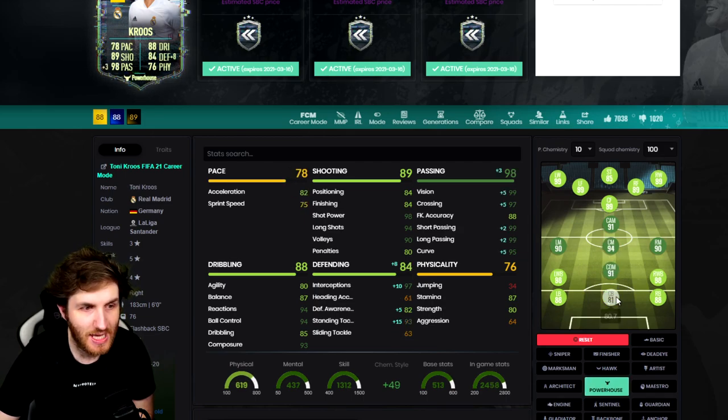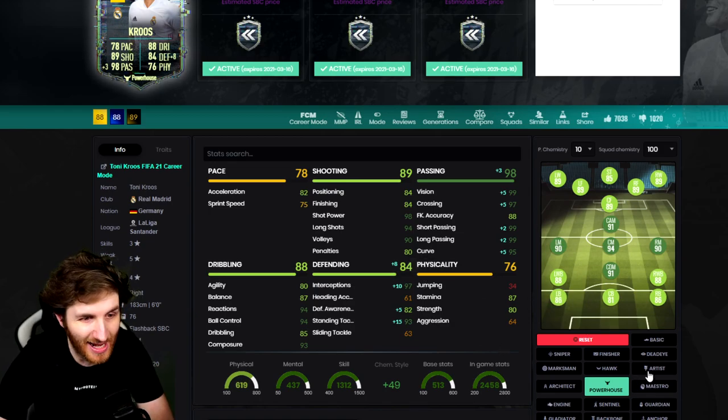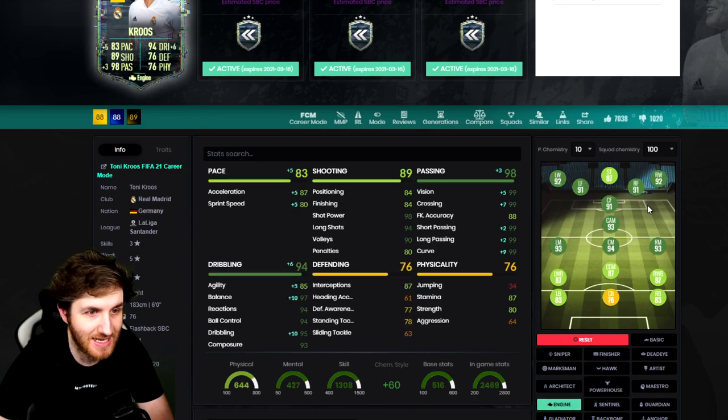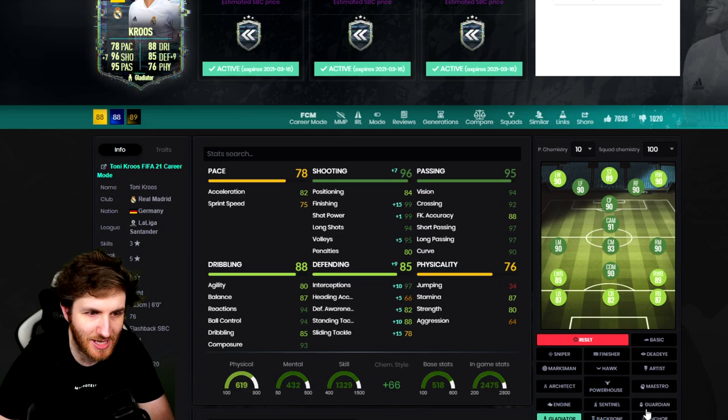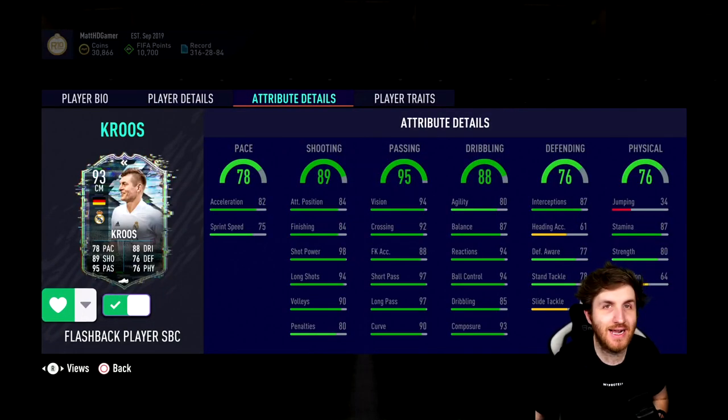Powerhouse looks like a really good option to improve his defending and physical. But for me personally, I would probably go engine. And as you can see, even a 92 rated right winger would be Tony Cruz — that's mad! Look at that: vision becomes 99, crossing becomes 99, 97 balance with that style. I think Gladiator might not be too bad either. But overall, I would recommend going with the engine style just to get that agility increase and get the pace up a bit. He does need that extra pace boost.